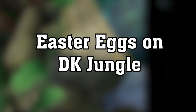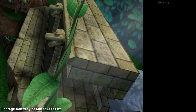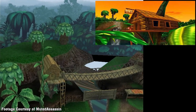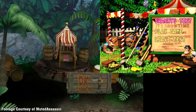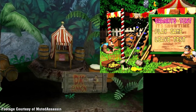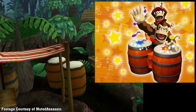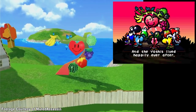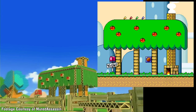Easter eggs on DK Jungle. Donkey Kong Jungle has many Easter eggs from the Donkey Kong series. If taken into free cam mode, you can see Donkey Kong's house from DK64, Swanky Kong's tent and billboard from Donkey Kong Country 3, and the DK bongos from Donkey Konga. Yoshi Park also has fun Easter eggs: cardboard cutouts of the Super Happy Tree from Yoshi's Story and Yoshi's House from Super Mario World.